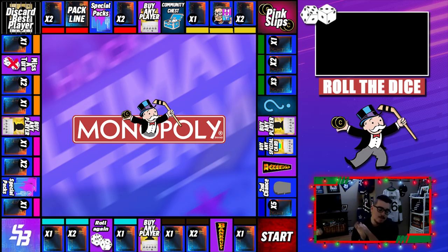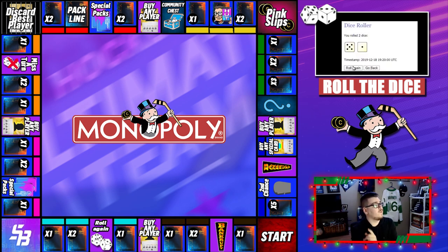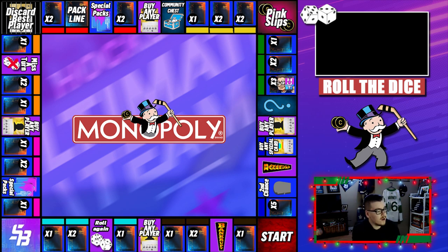Regardless, we've got to head to the board right now and roll the dice. Last time we ended off on two premium packs, so let's go ahead and roll. We get a six — a six is chance. One, two, three, four, five, six.